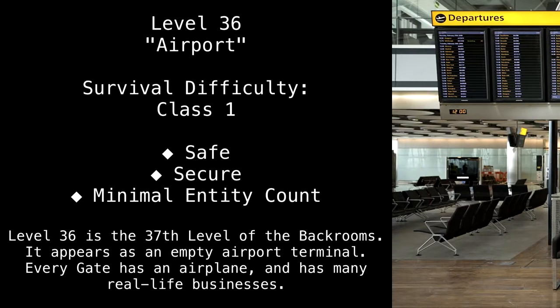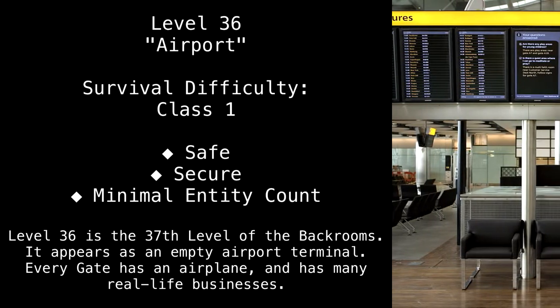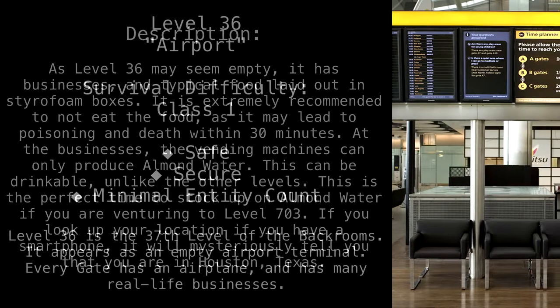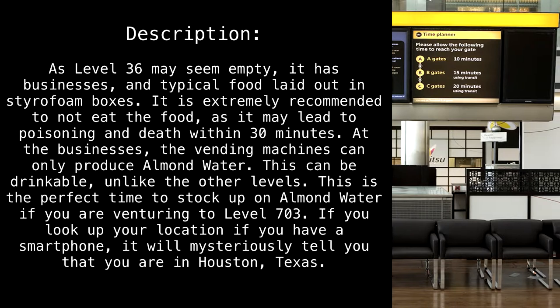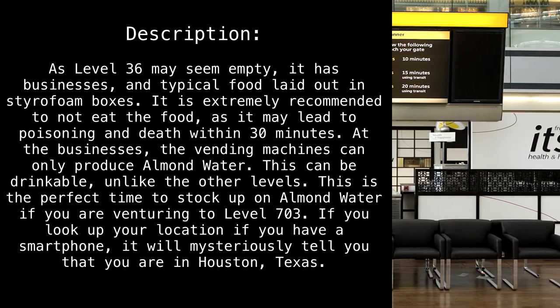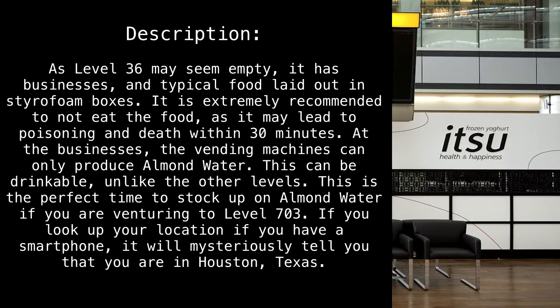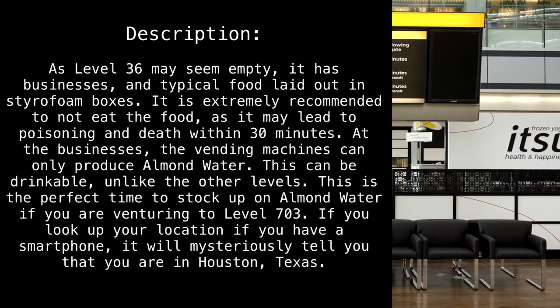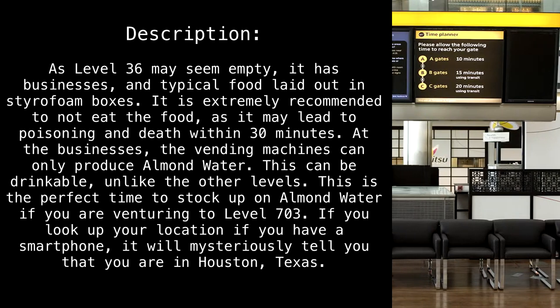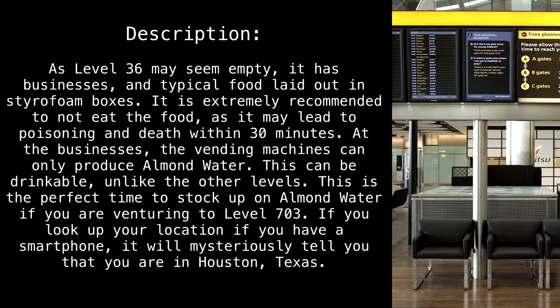It appears as an empty airport terminal. Every gate has an airplane, and has many real-life businesses. As Level 36 may seem empty, it has businesses and typical food laid out in styrofoam boxes. It is extremely recommended to not eat the food, as it may lead to poisoning and death within 30 minutes. At the businesses, the vending machines can only produce almond water, which is drinkable, unlike on other levels.